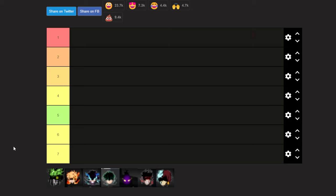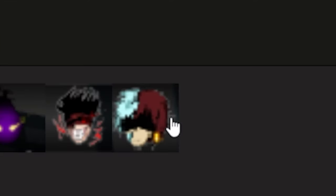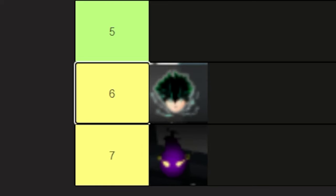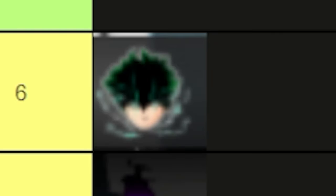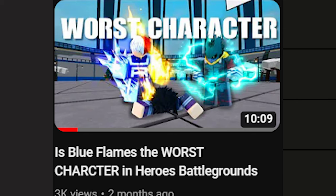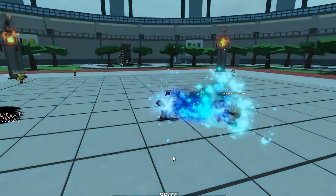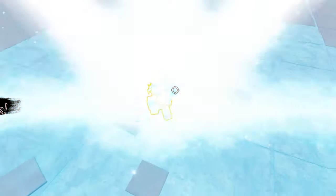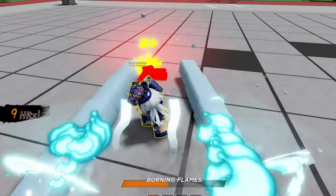Now it's time for the final rankings. At number seven is Warp Gate — there's no reason to use him since he gets outclassed in every way. Number six is Base Deku — he has a good ultimate, but Vigilante has the exact same one so there's no reason to pick Base Deku over him. Number five is Blue Flames — despite talking a lot of trash about this character, he's better than Warp Gate and his extended M1 range in the ultimate compensates well, letting him completely destroy someone if they get caught.